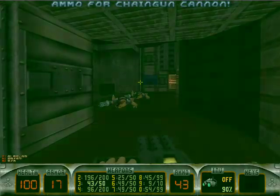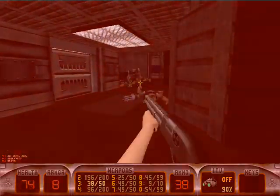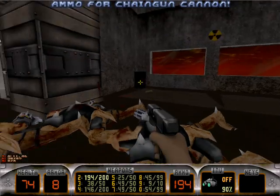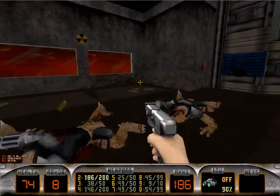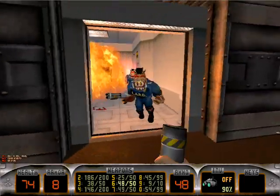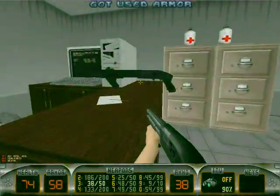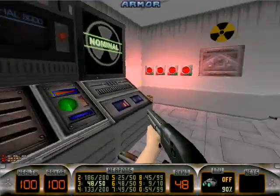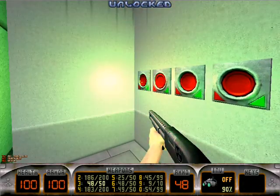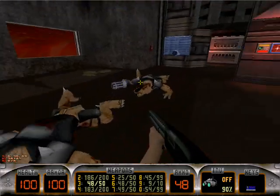Wow, I think I got two of them with one set of shots there. Now here you can make it easy — chuck a pipe bomb inside. See how easy that was? Hop up here, pick up some health and armor. Puzzle time! Pick up the blue key that way. With the blue key, we can go in here.